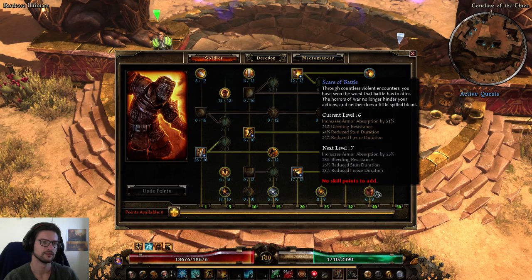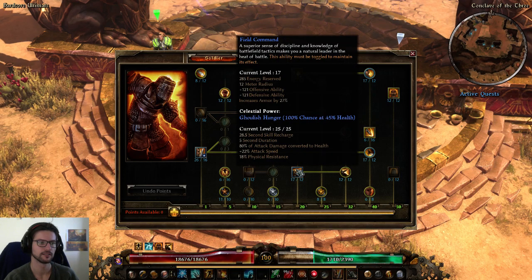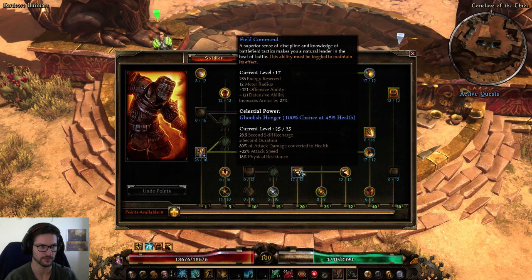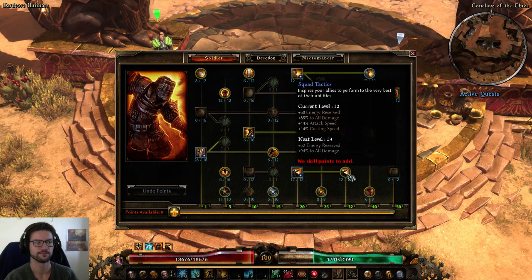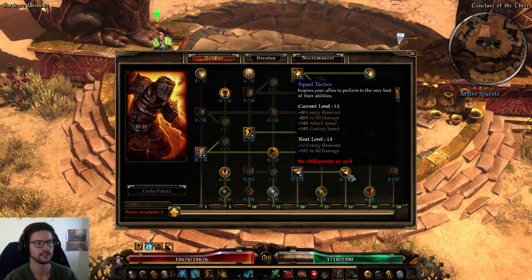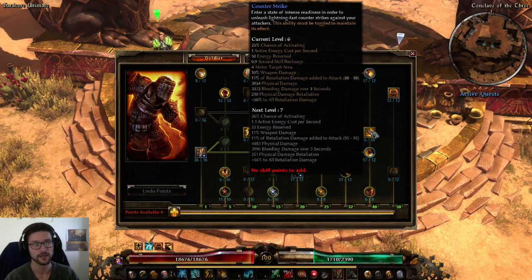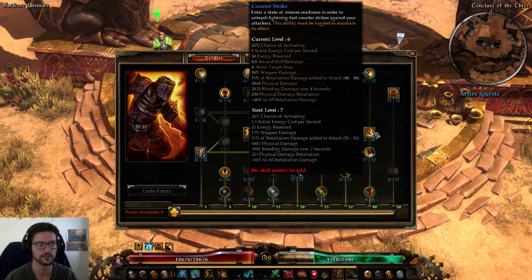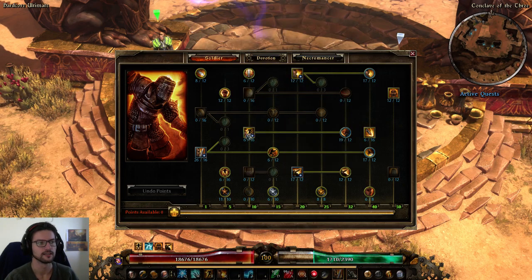Field Command is super good — maxed out for the most DA, OA, and armor. Squad Tactics, on the other hand, has huge diminishing returns at hard cap, so you always want to only soft cap it for 14% attack speed and 85% all damage. We have a one-pointer in Counter Strike. You don't have to use it, but since we have a two-hander and this does even weapon damage, it's a decent amount of damage — just a one-pointer though.